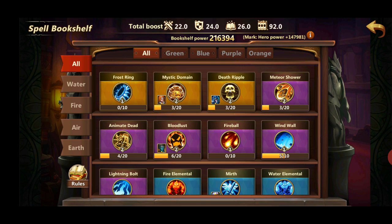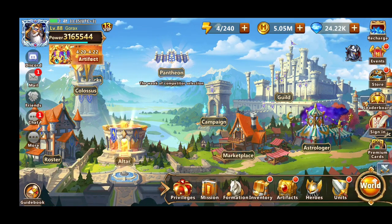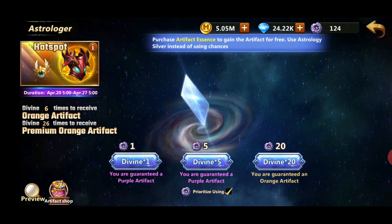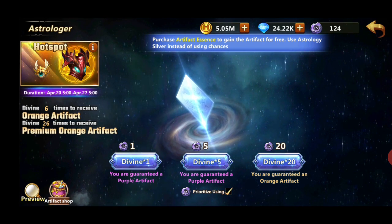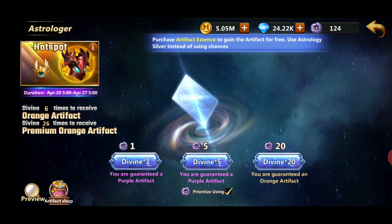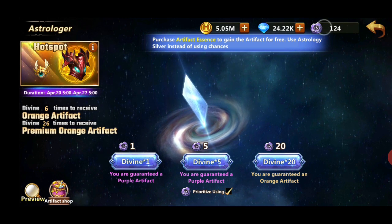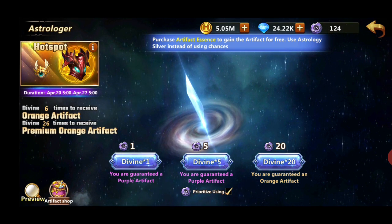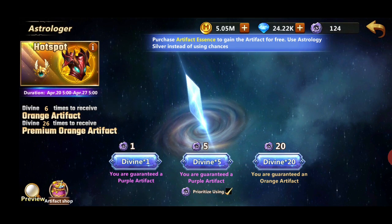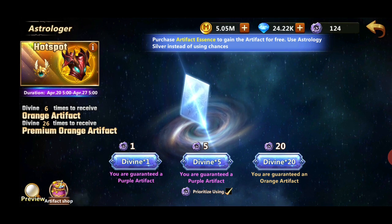These bonuses give me 216,000 power, but you only want to do this when you're at a higher level. The next thing to spend gems on, depending on your budget - you never want to spend more than you gain daily - is the Astrologer. Artifacts give you the most power. You should always accumulate the currency for it - never spend it outside of events. Always keep it for events because if you do a hundred pulls during an event you're going to have great rewards. If your server is new, this is the way to be in top four.